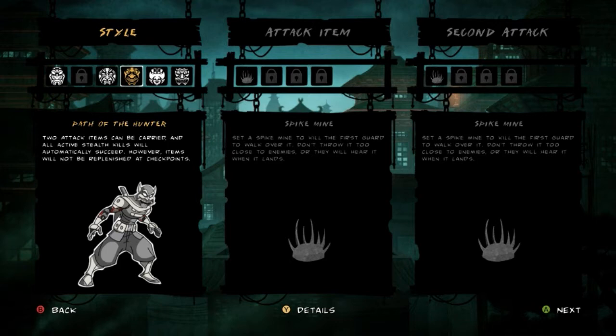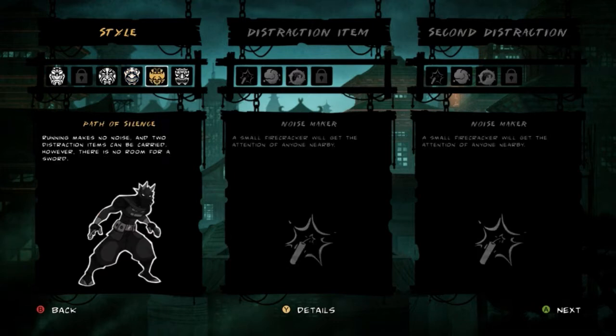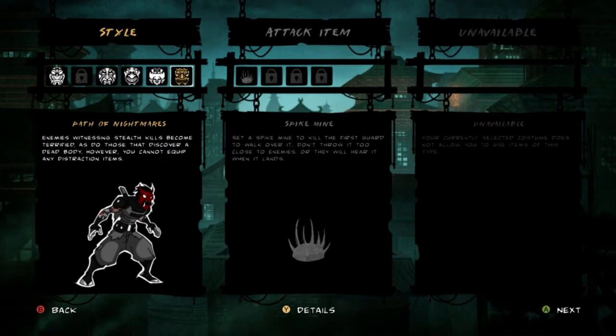Items don't get replenished at checkpoints when you play Path of the Hunter, so I'd start a stage with two spike mines and that'd be it. Path of Silence — I already told you what that was. And then we got the Path of Nightmares.